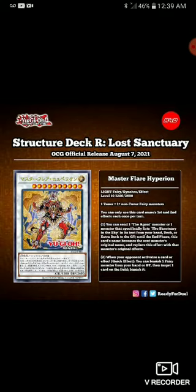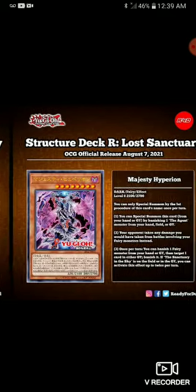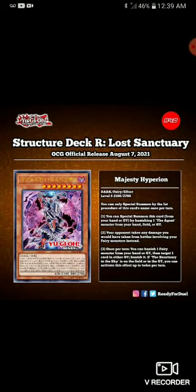All around it's still cool because it can copy other monsters' effects. The next card is Majesty Hyperion — it's a Dark Fairy, Level 8, with 2100 attack and 2700 defense. You can special summon this card from your hand or graveyard by banishing one Agent monster from your hand or graveyard, which is cool — I think the original Hyperion had a similar effect.